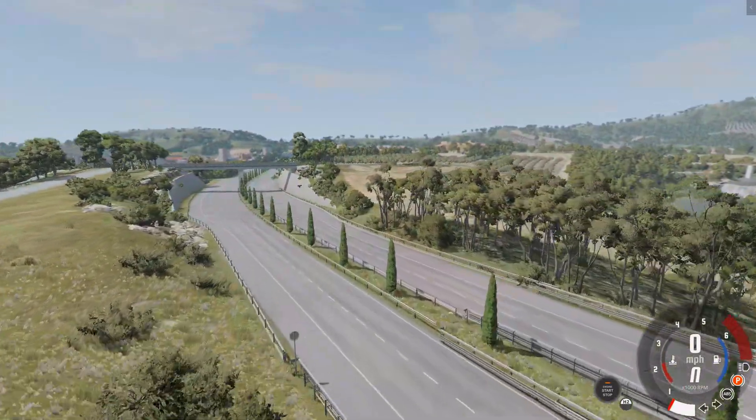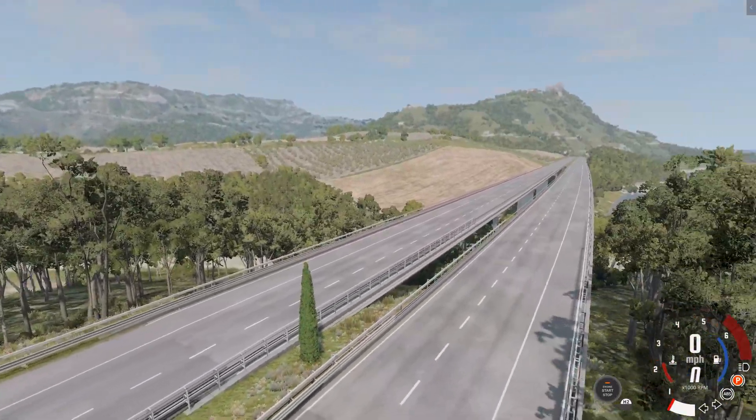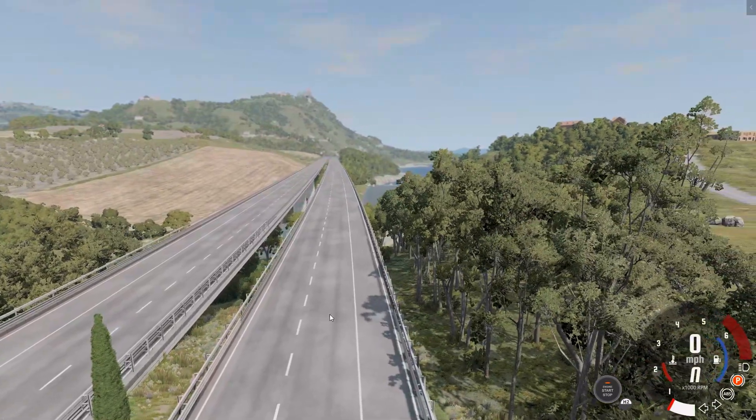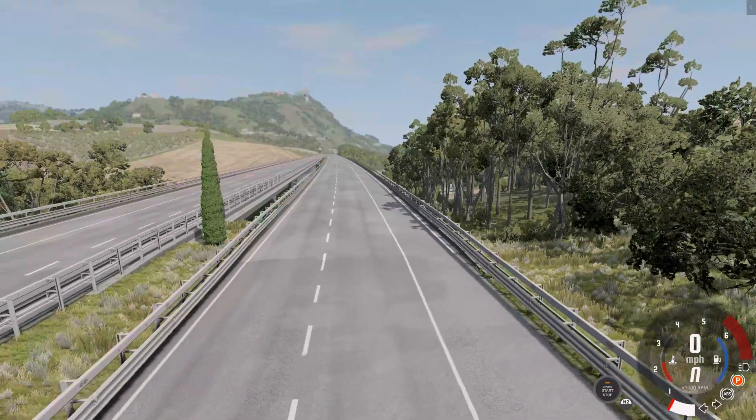So this is the place we want to spawn a vehicle. And if you want to rotate, you can always use the mouse. I will center my camera to the road. I will press 3 on the numpad to go downwards.